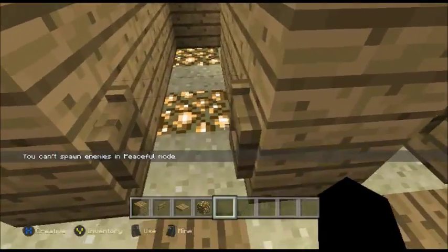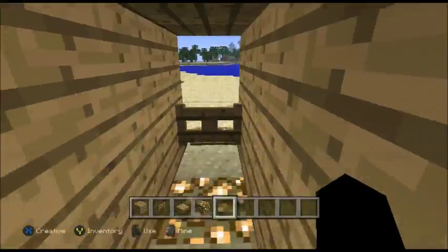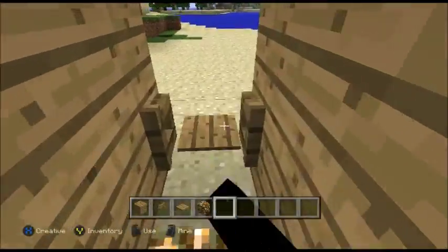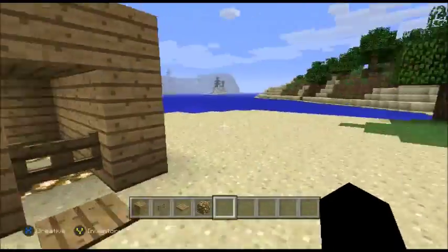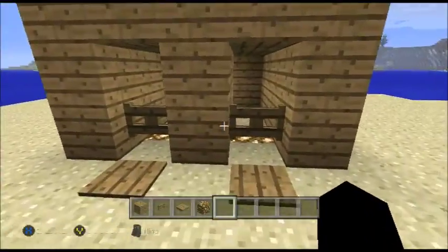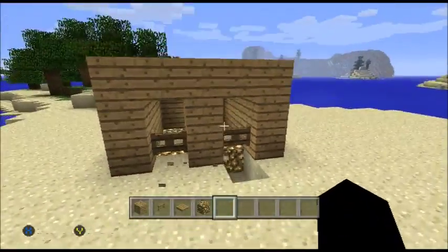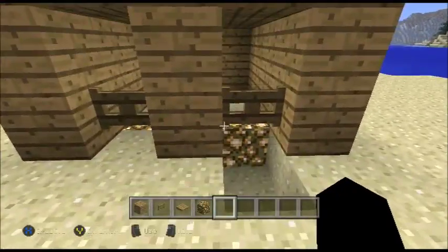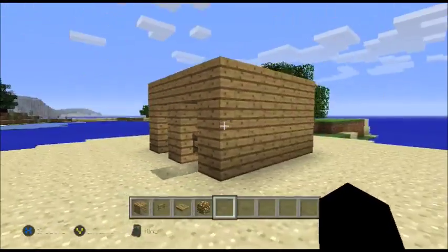I'll walk over the pressure plate to open the door, then the zombie villager is going to walk over it as well - it opens and closes, and he can't open fences. So that's pretty much the trap. Then destroy the pressure plate so no other mobs can let it out, and you're done - it's freaking easy.